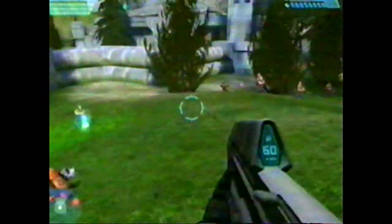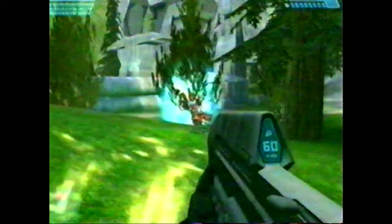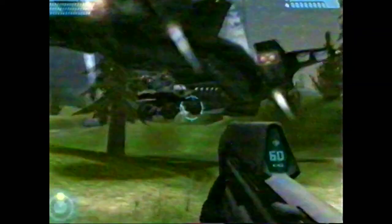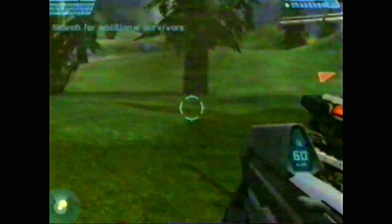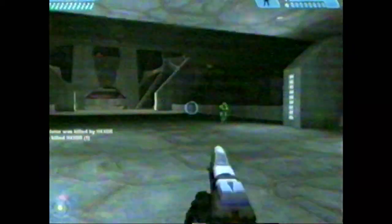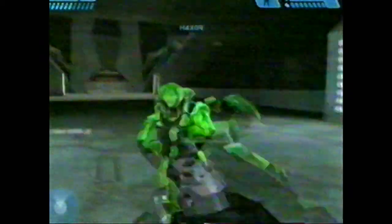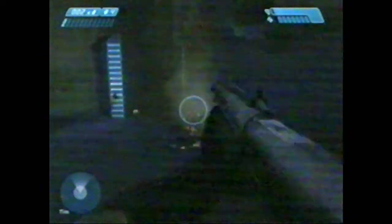You play as Master Chief, the ultimate soldier, who has the daunting task of saving the world. To do this, you must progress through a sci-fi adventure dispatching everything that gets in your way. The story here is exactly the same as the Xbox version, which has sold over 3 million copies worldwide. Just as in the Xbox version, the story mode is riveting, while the missions are filled with awesome action, chilling sound effects, and a haunting musical score. And let's not forget that now-famous plot twist known simply as the Flood.